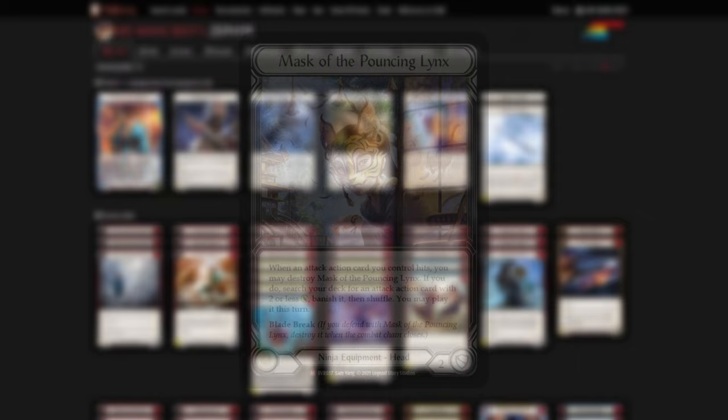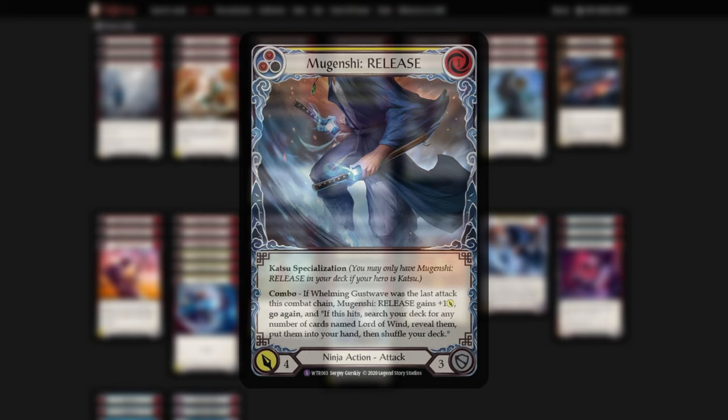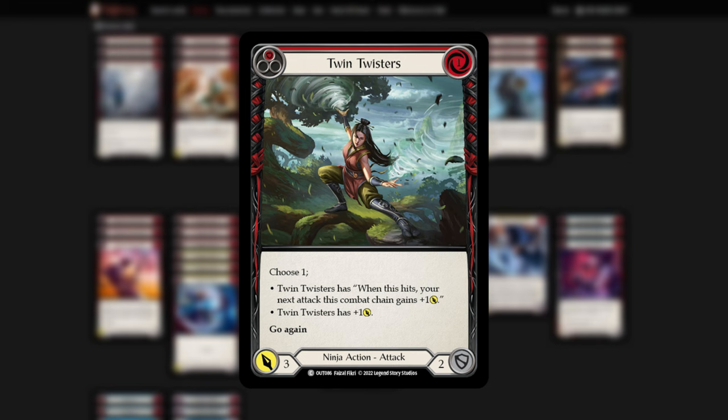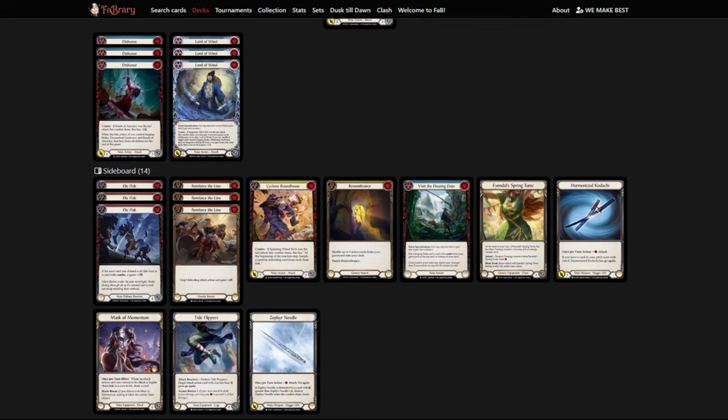For the main board, it's pretty stock standard with a couple of exceptions. We run one extra Blue Bonds and one Yellow Whelming as search targets for our Pouncing Links. We also have the Mugenchi main to allow for the Lord of Winds combo turns when we want it. We have Twin Twisters because of its synergy with both Spinning Wheel Kick and Zephyr Needle itself. Then we also have a couple of Razor Reflexes, since our deck is built to kill with certain on-hits landing, but also because we can use it on the Zephyr to bait out the block while keeping the Zephyr around.